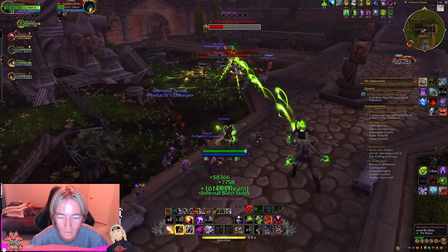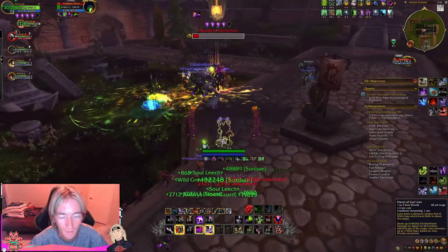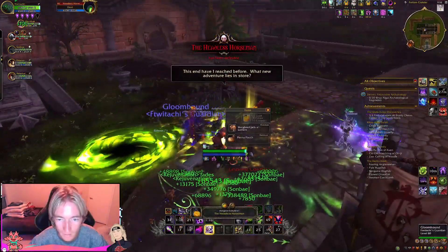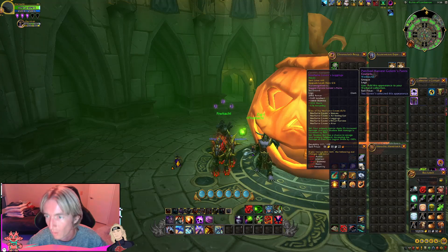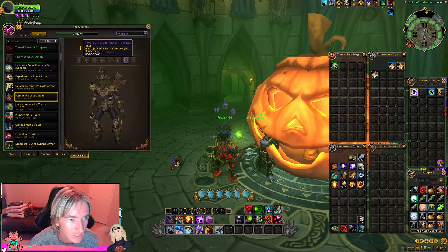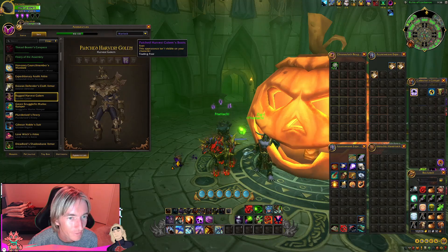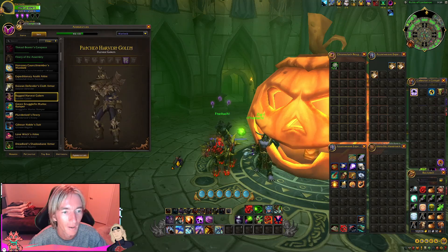I don't think there are phases anymore in this boss fight — I think he just has all the phases at once, because he just summoned the pumpkins. Upon completion of the Headless Horseman — yes, it is true! Got the legs for the Patched Harvest Golem. It is going to be a full set, with the back piece coming from a vendor. Everything else does say Trading Post in the UI, but it's actually from the Headless Horseman, with a very small chance of getting pieces from the Candy Buckets.